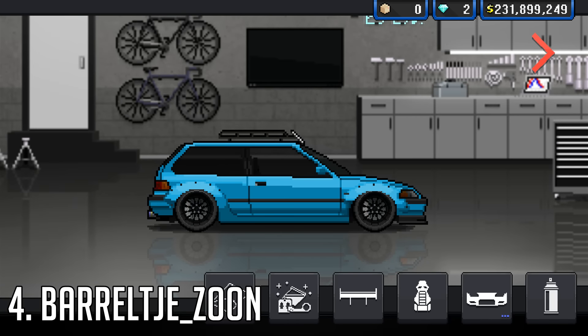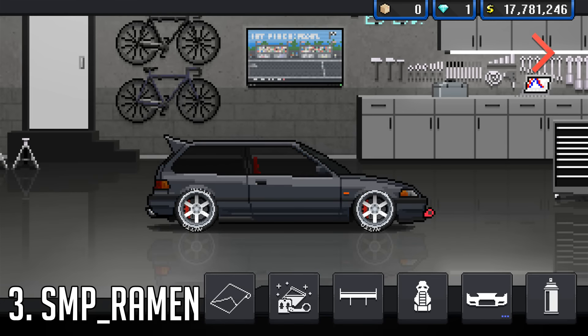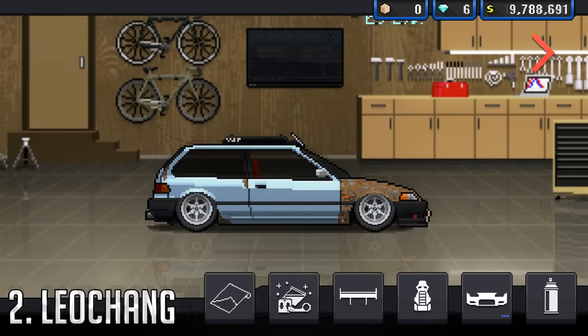At number 4, we've got BarrelTGAZoon, who goes with a roof rack, which I haven't seen used in a little while, but once again a fairly clean black and blue car. At number 3, we've got SMP Rayman with a very nice little looking EF — kind of a sleeper, kind of not, but it's pretty cool.